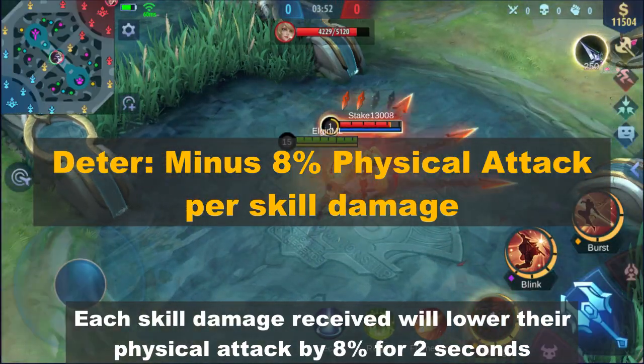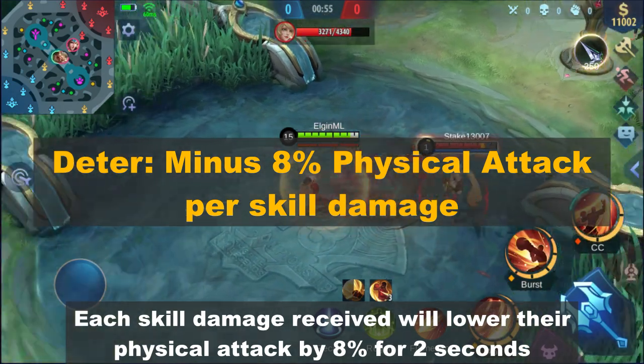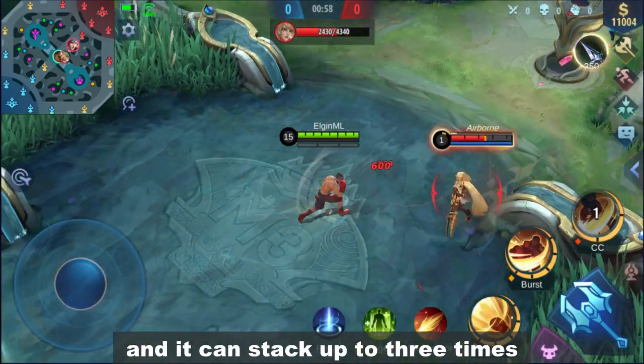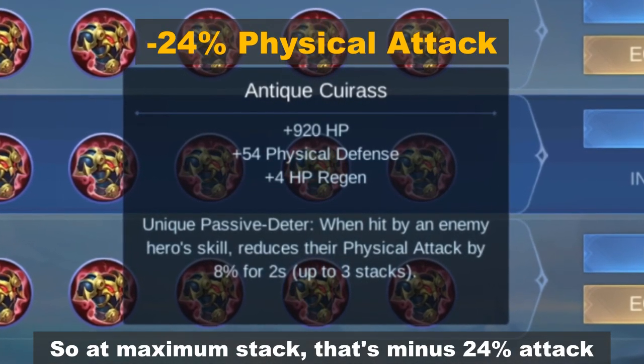Each skill damage received will lower their physical attack by 8% for 2 seconds, and it can stack up to 3 times. So at maximum stack, that's minus 24% attack.